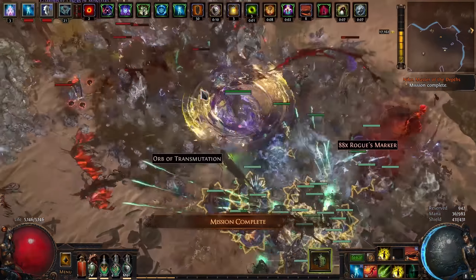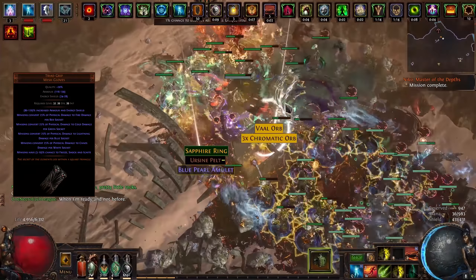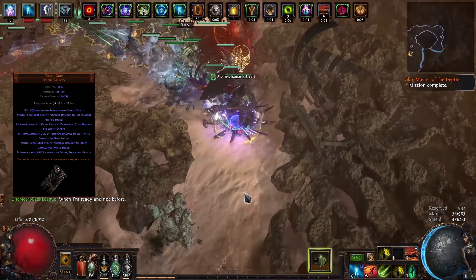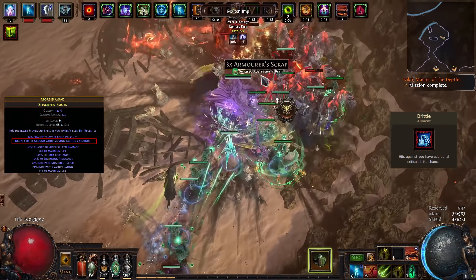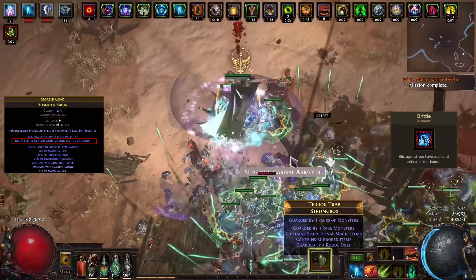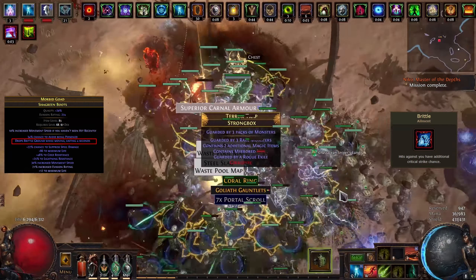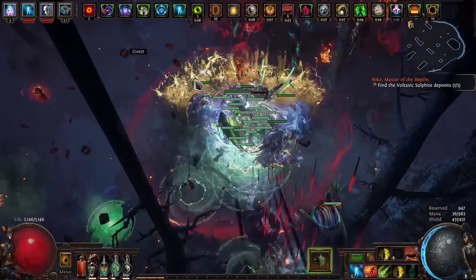The phantasms are dealing physical damage, however it's incredibly hard to scale spell physical damage for minions, so you convert it all to elemental using the unique gloves Triad Grip with 3 green and 1 blue socket. Using 4 green sockets isn't possible or better for this particular build. In the end, your phantasms will end up dealing mostly cold damage with a bit of extra lightning. On top of that we're also going crit, which is possible thanks to the new Exarch Implicit mod on boots — 'Drop brittle ground while moving.' This ground effect applies the brittle debuff on enemies, which increases the base crit chance against them by 5%, which is a huge deal for minions and should be one of the top priorities when gearing up.